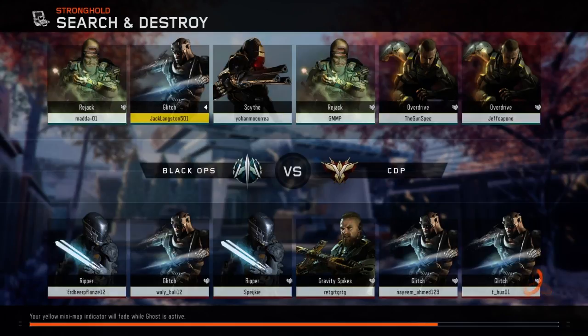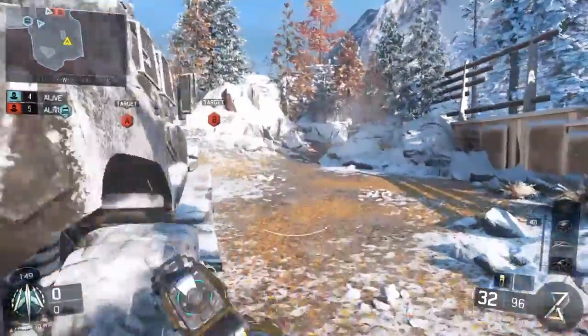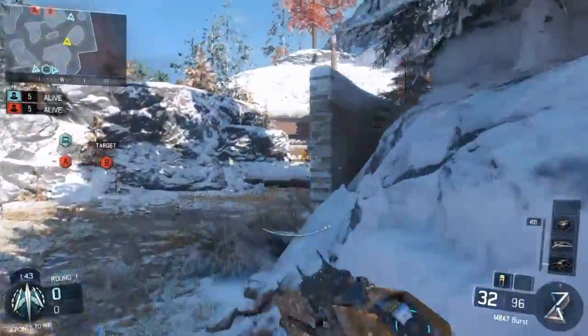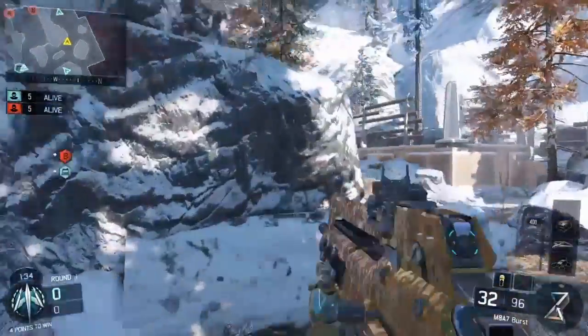Quickly I'll talk about my class setup. I'm using an M8 with rapid fire and elo sight, that's all I'm using. As a secondary I'm using the M1911, or the 1911 as it's called in this game — that's a pretty good weapon, really like it. I'm also using a stun grenade, or concussion grenade as it's called in this game, only because I had a spare slot. And I'm using fast hands, afterburner, blast suppressor, and awareness. When it comes to blast suppressor and awareness, what you want to be running 100% of the time is Dead Silence, but I don't have Dead Silence, so I had to use those two instead.